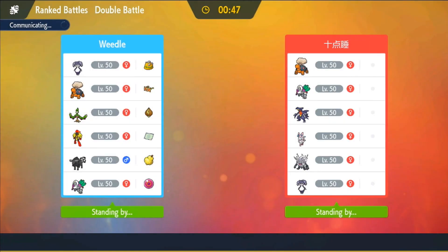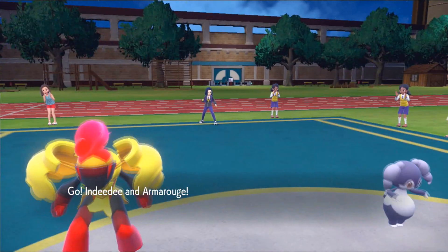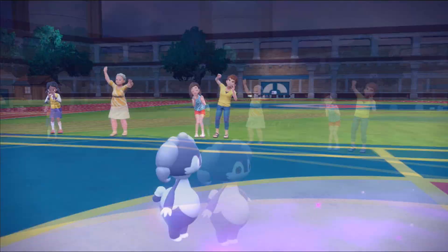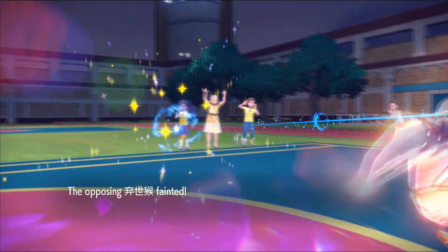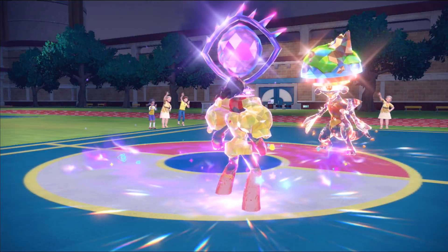My next opponent basically has a better version of my team — they're packing Torkoal, Orangaru, Garchomp, Sylveon, and Annihilape. They have a mode outside of trick room where I really don't, so their team is definitely more versatile. They lead with Garchomp and Annihilape, and I'm immediately sensing a Final Gambit Annihilape. I don't mind Rage Fist, but 110 base HP ghost type with high-base Final Gambit — I don't have great answers for this Pokemon.